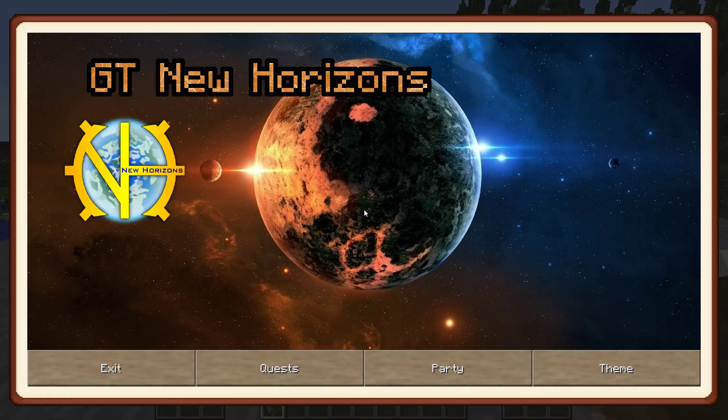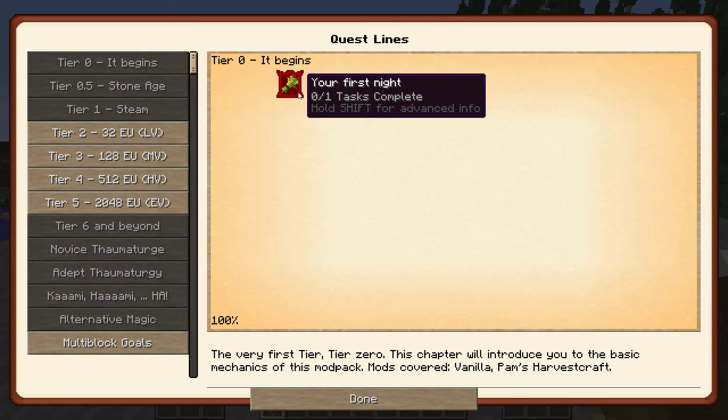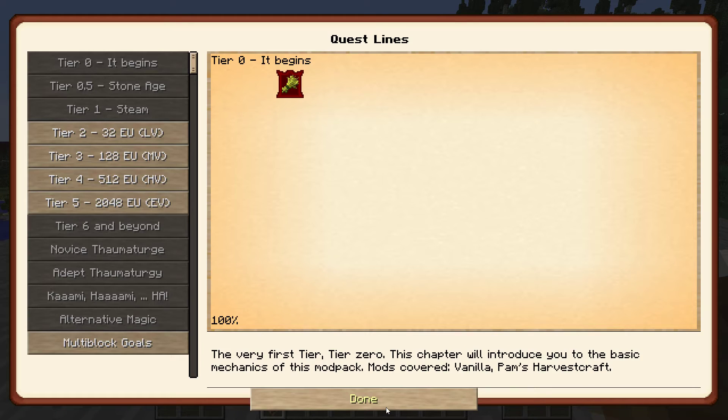If you start out, you start with a book and you can click your quest and normally you start at tier zero, you work your way. So you can see if it says retrieval, it means that you can just pick it up in your inventory or have it in your inventory. You can detect it and submit it. If it says a crafting task, it means you need to craft it when the task is up. So let's say your task is down here and there's like 20 quests to it. If you craft it now, it won't pop up. And if you craft it ahead of time, it will not trigger it. You have to craft it once it pops up. So just a tip there.